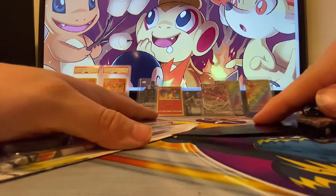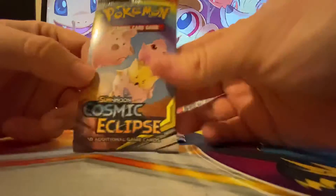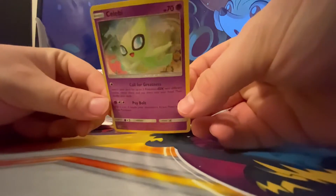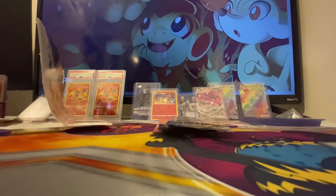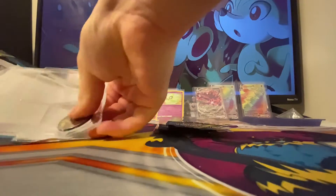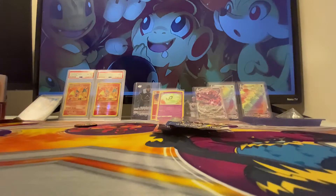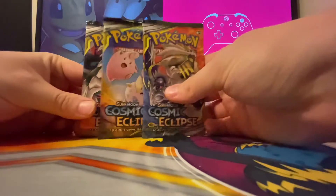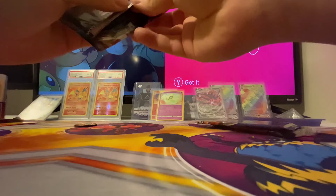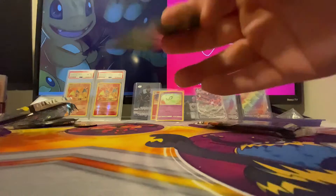We got the Dialga and Palkia — oh, there's a code card. Here's your Celebi — really nice. Celebi is one of my favorite Pokémon. We'll sleeve that one up and put it right there, and we've got the coin. Pretty common coin; I'll put it right here. Put this in the recycling — we have three packs, and there's a fourth on the back.